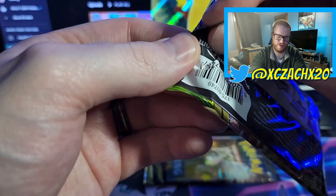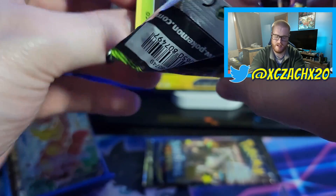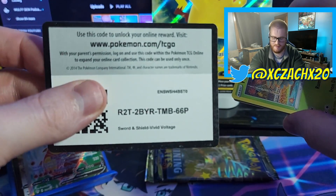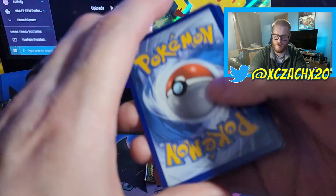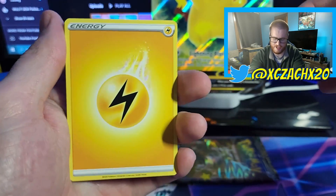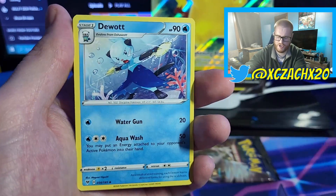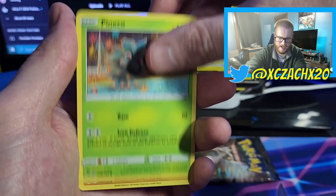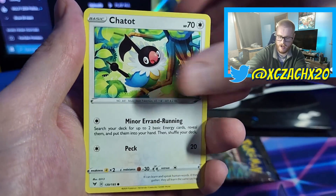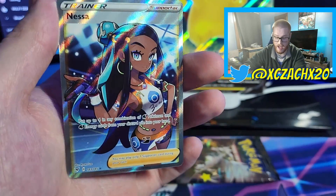We are on to the Vivid Voltage, the last one — our last chance for the Chunkachew. I say it every time. It will probably be an Aegislash. There's your pack — one, two, three, four. Swing it around. Don't be an Aegislash. Don't be a Togekiss. Don't be a Steelix. Girafferig, Moo Moo Milk, Dewott, Pineco, Mudbray, Poochyena, Charmander, Chatot, Stone Energy Reverse, and a Nessa Full Art.